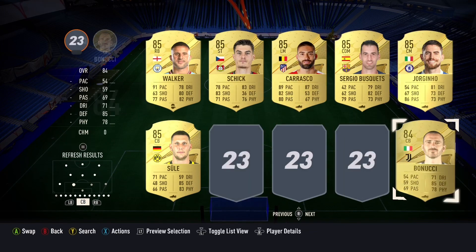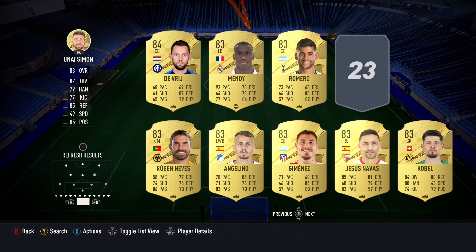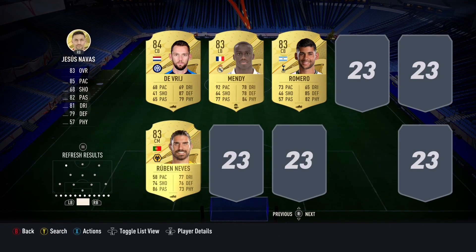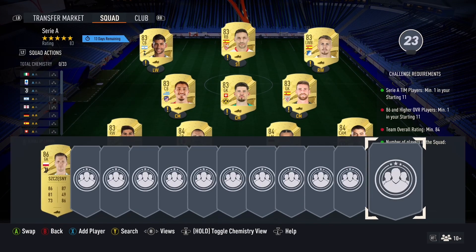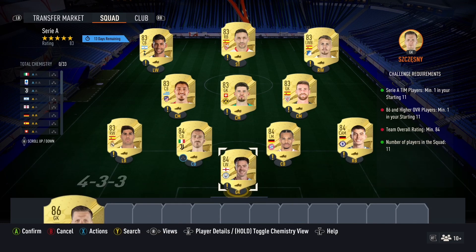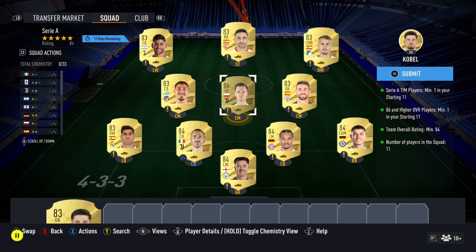This card looks absolutely incredible — I do recommend doing it. If you have fodder in your club with one 86 and a few 87s, you can probably do it for around 20,000–40,000 coins. And you're going to see me put Chesney in as the goalkeeper right now — there you go, 84-rated. So yeah, this card is absolutely insane.